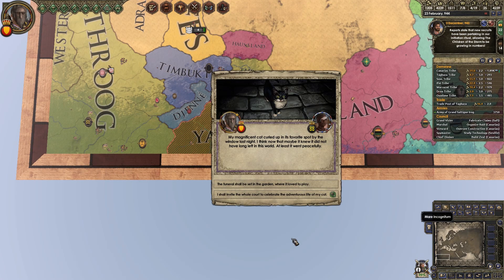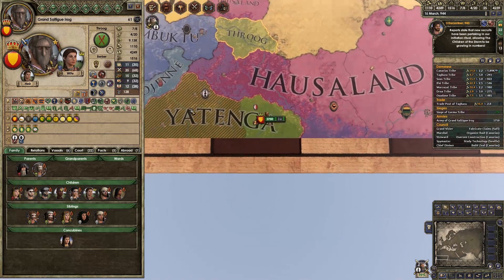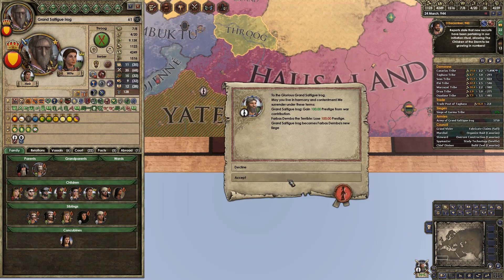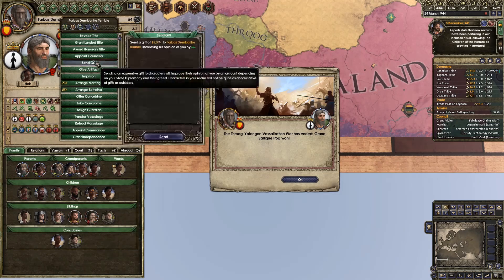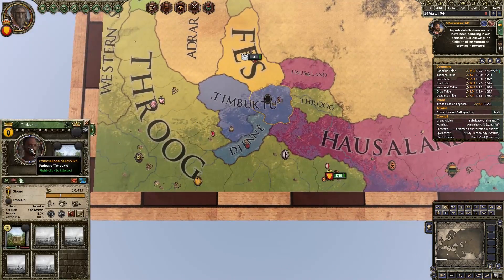A sad tale: my magnificent cat curled up in its favourite spot by the window last night. I think it knew it did not have long left in the world — at least it went peacefully, unlike those 13 people I just executed horribly. I should invite the whole court to celebrate the adventurous life of my cat. Your cat would be honoured. Give him a trait — charitable — that gives diplomacy, so I'll take that. Well, we've sort of mitigated our absolutely crappy diplomacy.